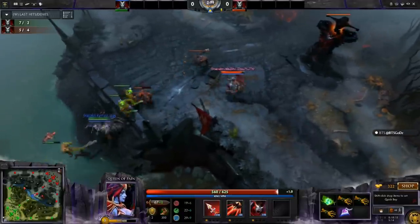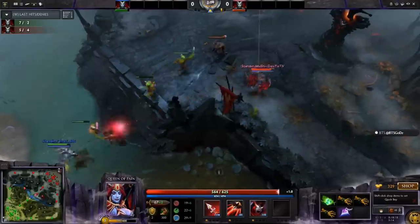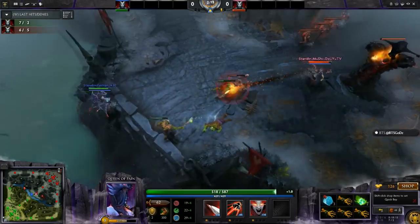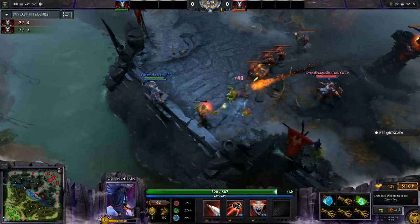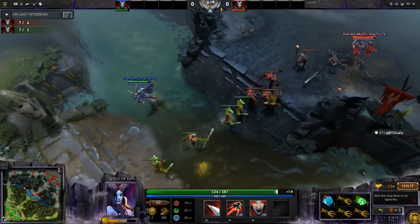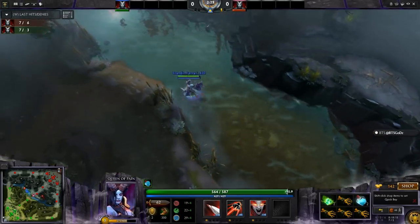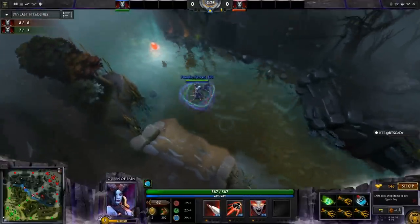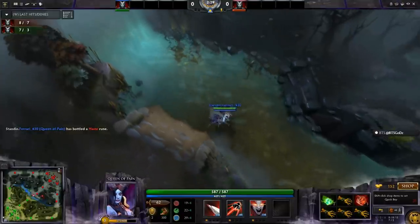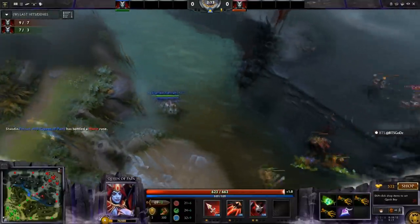The rune will be top, and Ferrari has much better control of the wave because he's always putting pressure on Mushi, so he can make the decisions — whether to harass, whether to pull back, whether to check rune — whereas Mushi's just trying to fend off the aggression from Ferrari. Top rune's perfect because that's the shorter rune path. You can scout it a lot sooner, and Ferrari will get it right off the bat. I'm actually surprised he didn't blink for it — it would have given him one more CS, but not a big deal.